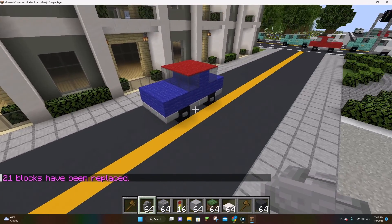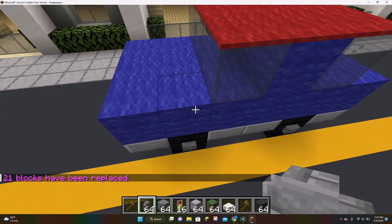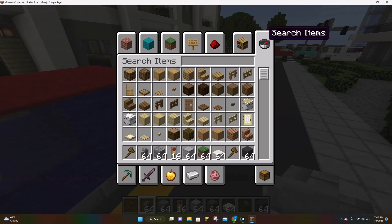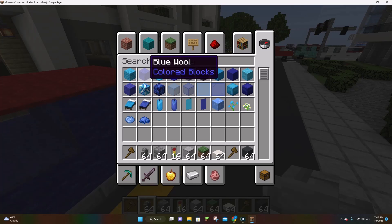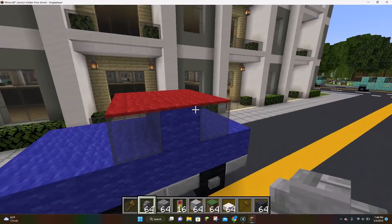And boom — as you can see, all of those blocks have been replaced. That is blue wool, though I don't know why it actually kind of looks like it's purple. But it's not — it's blue. Purple wool looks like that, so much different.